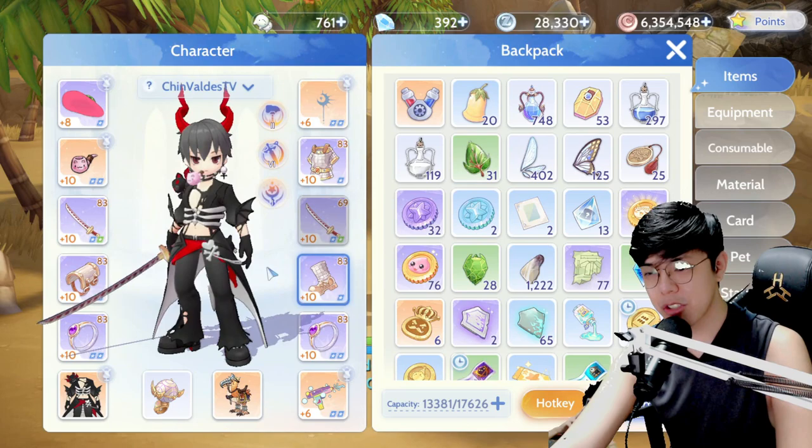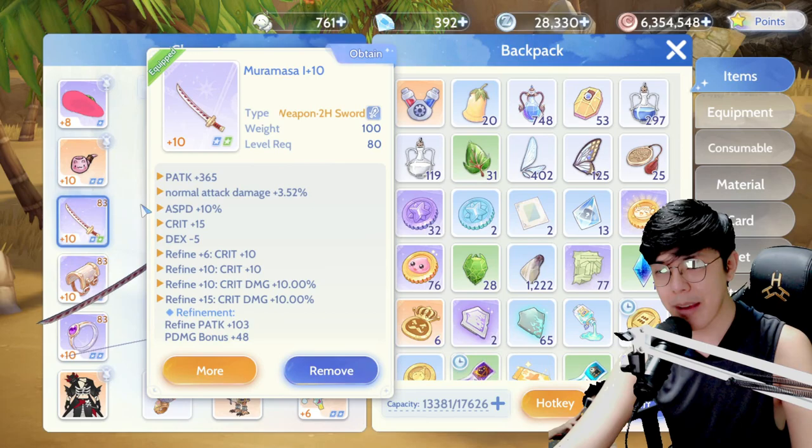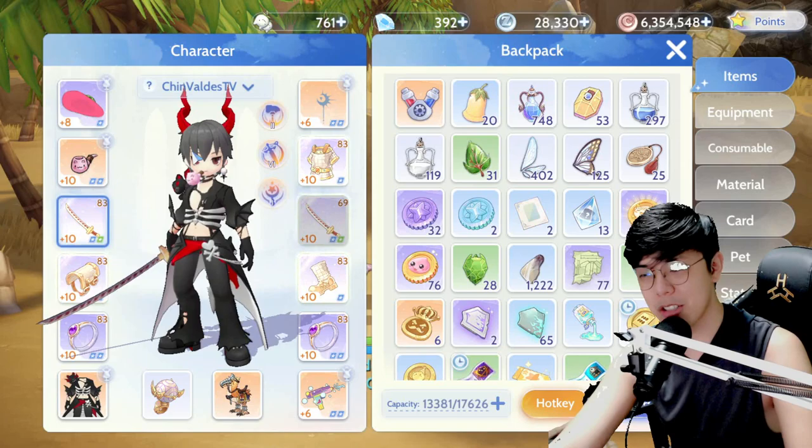So I decided to go for the Goibness set so that I can be more tanky in team fights and clashes. Of course we're using the Muramasa for our crit build. I am planning to go paladin when it drops on June 21, so we are slowly preparing to transition to that build.